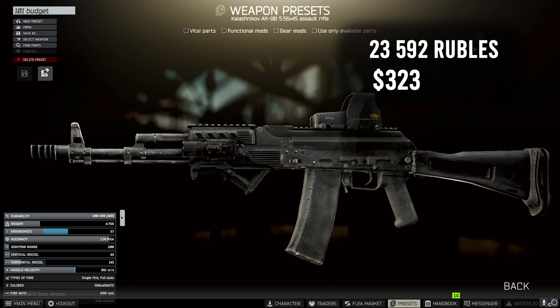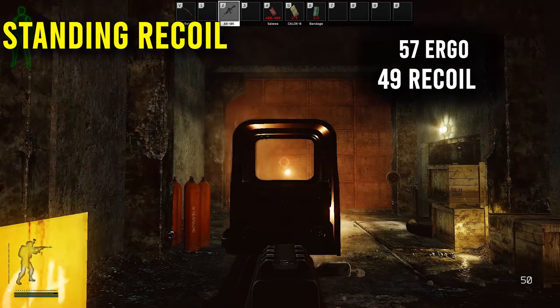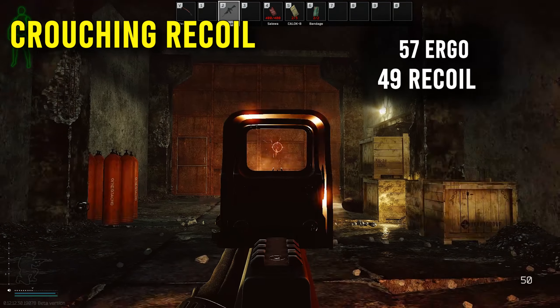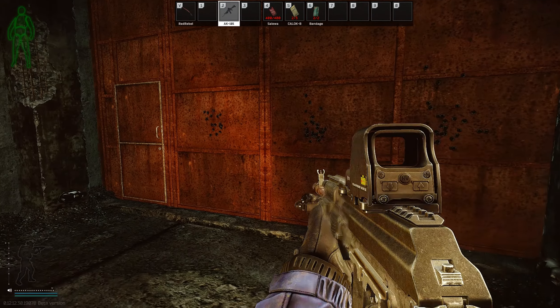The price will go up depending on which sight you decide to run. Including the base price of 42,938 rubles, we get a final price of 66,530 rubles and 323 US dollars, which isn't bad for a budget build — definitely worth giving it a try if you're down on money or just having a bad day. Final stats are 57 ergonomics and 49 vertical recoil, which is not that bad for the price. I also tested this weapon in some offline raids so you can see the recoil for yourself in these clips.